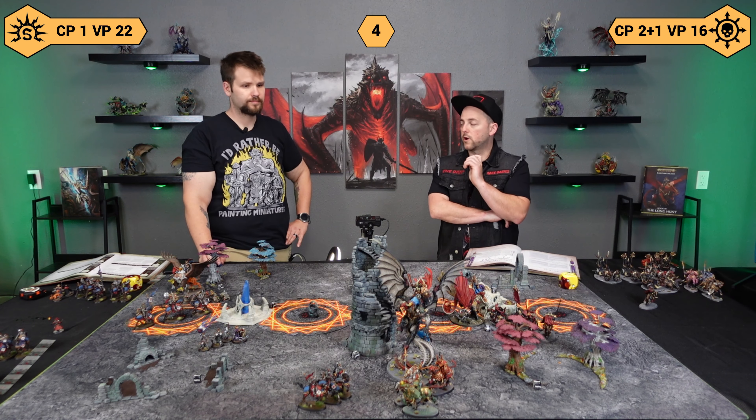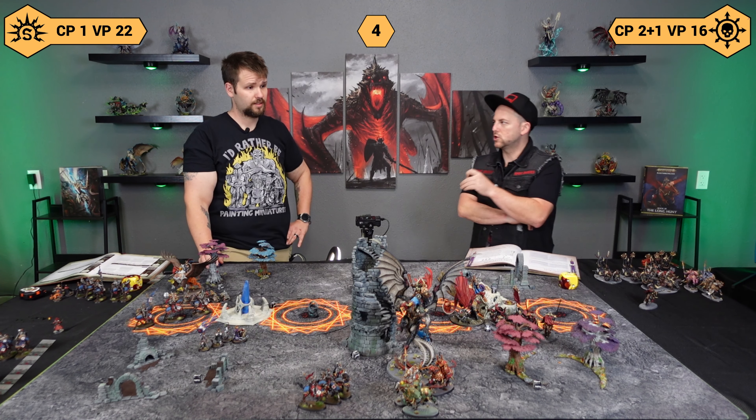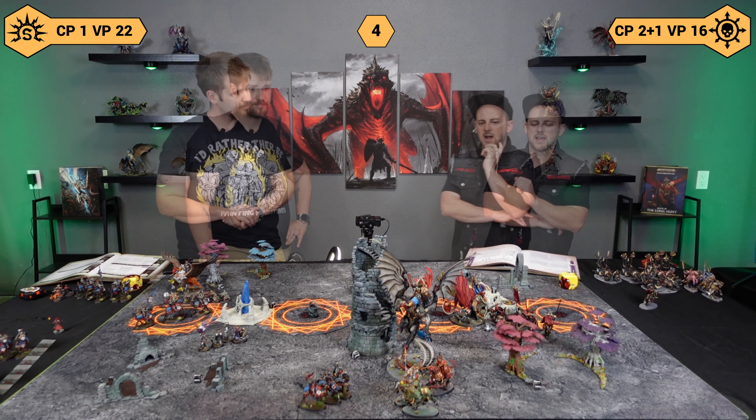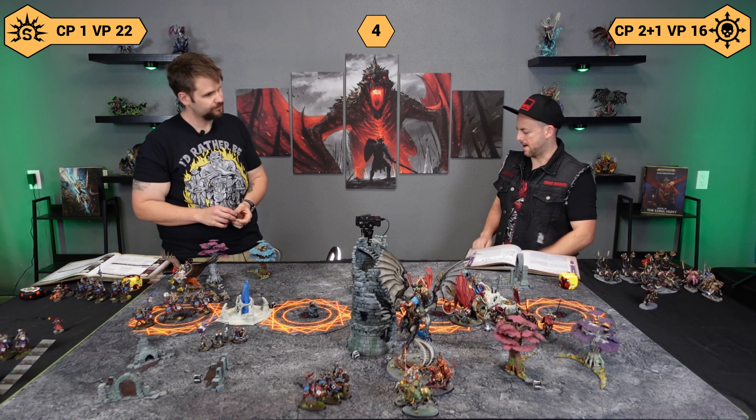Michael, how many points? Seven — you got that big seven. You're up to 22. The score is 22 to 16. I don't think I'm going to have the best scoring turn right now, but I'm going to do everything that I can. So let's go ahead and get into some casting.